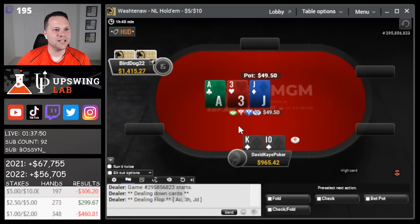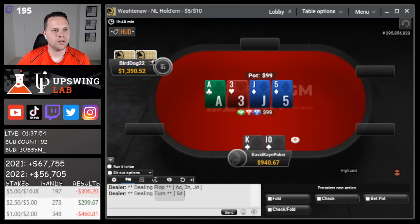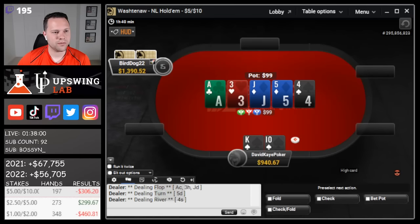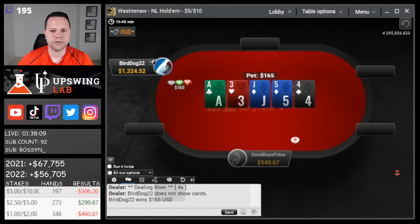The axe is key here. We open king-ten, get called, betting half on ace-jack-three-five turn. Could go either way - I'm going to place a check. River four - they bet out two-thirds. The problem is we block some hands we want them to have, like king-queen, jack-ten. We even lose king-queen, so we'll let it go.